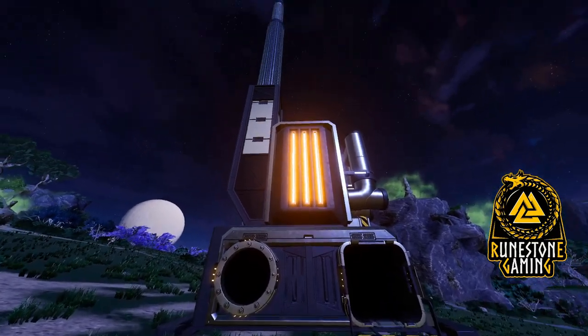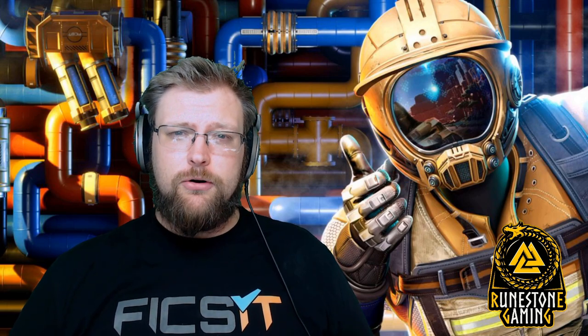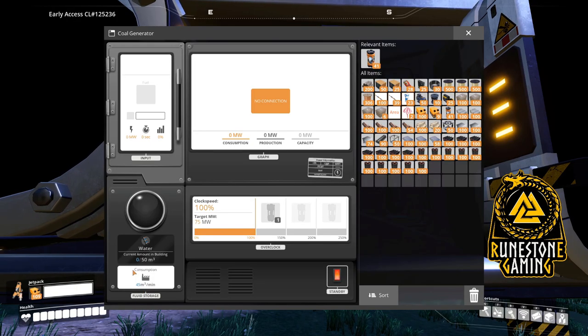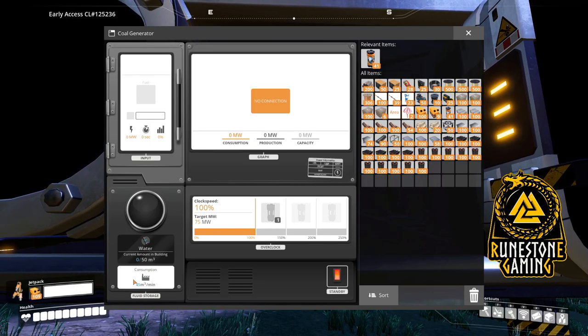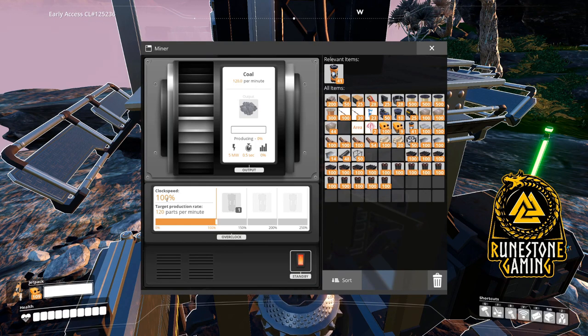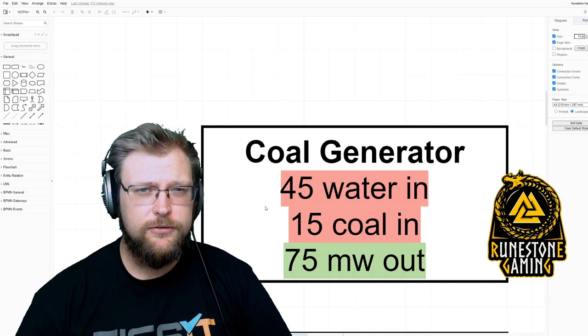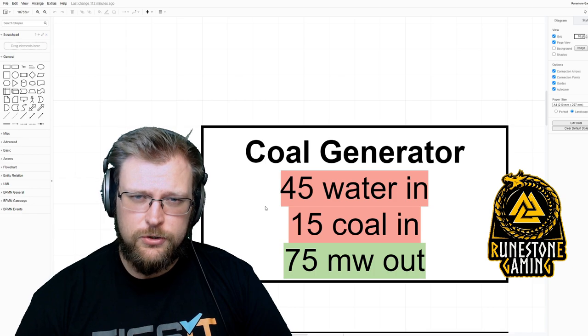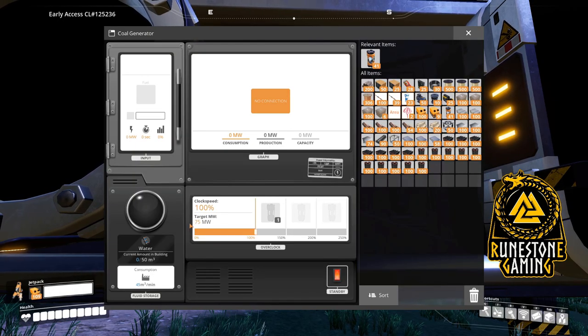Welcome to the Longhouse. I'm Runestone Gaming, and for this episode we're talking about coal generators. In order to understand the problem, solution, and build today, we need to understand a little bit about how coal plants work. Each coal plant takes 45 water per minute to run, which will require a pipe. Additionally, each coal plant will take 15 coal per minute, which will require a belt. Finally, 100% efficiency on each coal plant will deliver 75 megawatts.